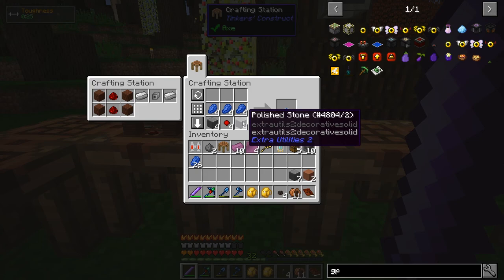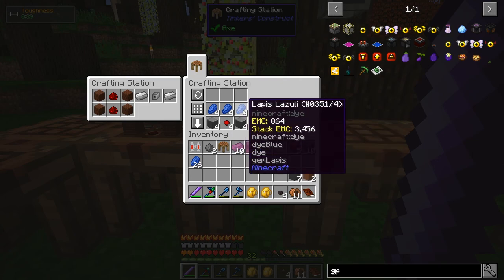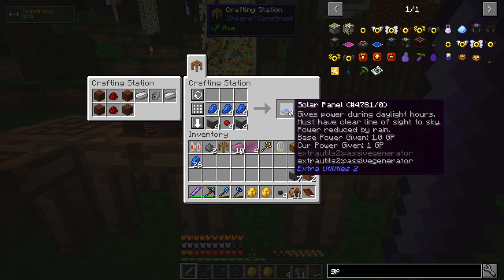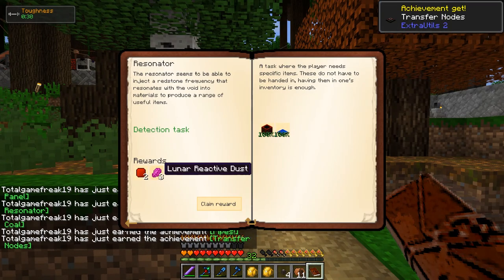So using the polished stone — which is the precursor to the stone burnt — plus some resonating redstone crystals and lapis, each batch gives you three solar panels. I think I need 8 GP and each one gives me 1 GP, so let's get nine. I just earned a million achievements for some reason. And we've now completed the quest.